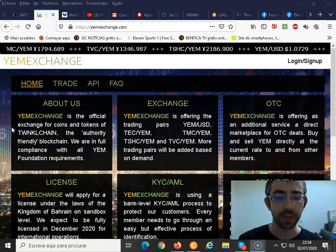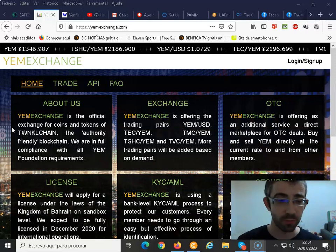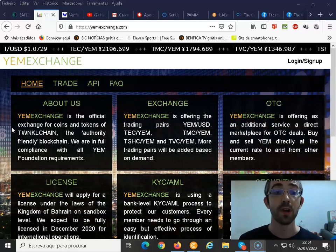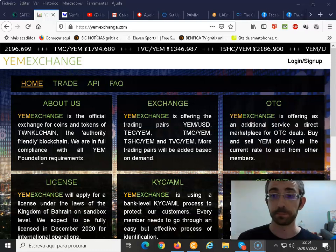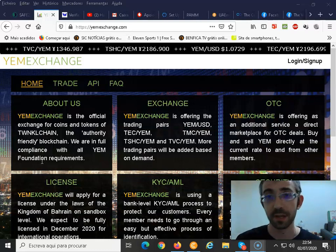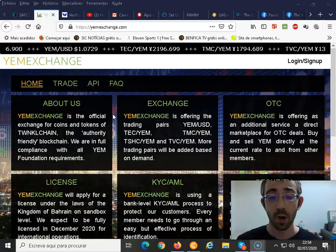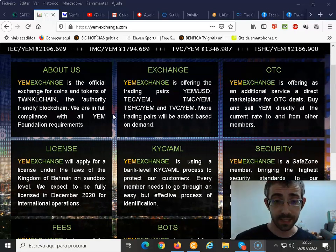The YAM exchange is totally compliant with all YAM Foundation requirements. The YAM Foundation is the entity that regulates everything about the rainbow currency. I did a video explaining exactly what the YAM Foundation is — I'll leave that link on the cards and in the description so you can better understand it.